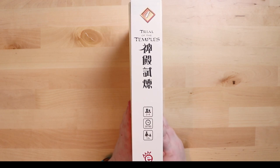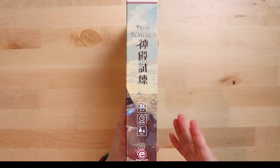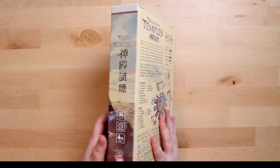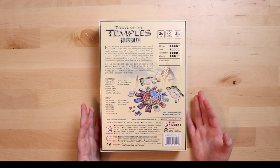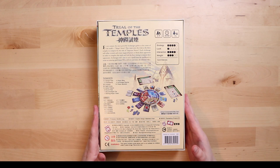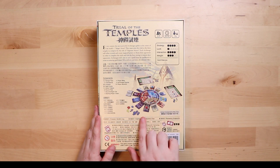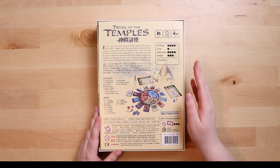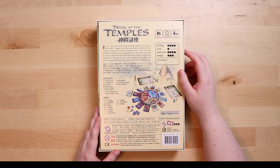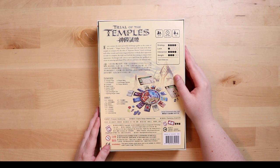Trial of the Temples is a game for two to four players, supposed to take 30 to 60 minutes, and it's for ages 8 to 14. If you look at the other side of the box you get really pretty art, which I like. The box itself is lovely and quite touchy-feely — that's the technical term. On the back it's quite busy because they have two languages. There's a big cool-looking circle in the middle, and according to them this game rates 4 out of 5 on strategy, 1 out of 5 on luck, 4 out of 5 for interaction, and about 3 out of 5 on weight — so not particularly heavy but heavier than some.